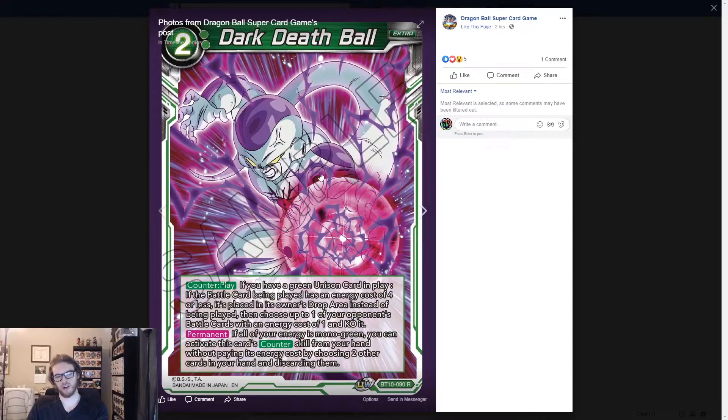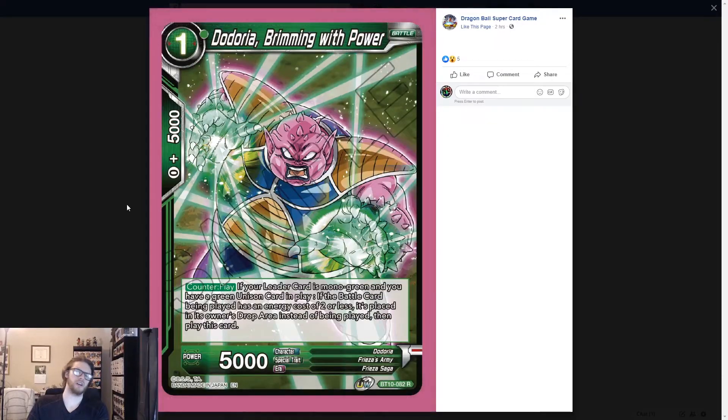We already saw this card yesterday, so I'm not going to go over this again, but this is the unison denial of hope card basically for each color. The Doria Brimming with Power — one drop counterplay for leaders: mono green and you have a green unison card in play. If the battle card being played has an energy cost of two or less, it is placed in its owner's drop instead. So we have a one-drop denial of hope.